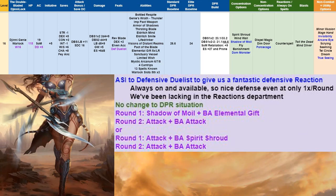At level 16, we get another ASI devoted to Defensive Duelist for a fantastic defensive reaction — always on, always available, bumping our AC by +5 one time per round. We've been lacking in the reactions department so it's nice to get a solid one. No change to DPR or rounds 1 and 2.